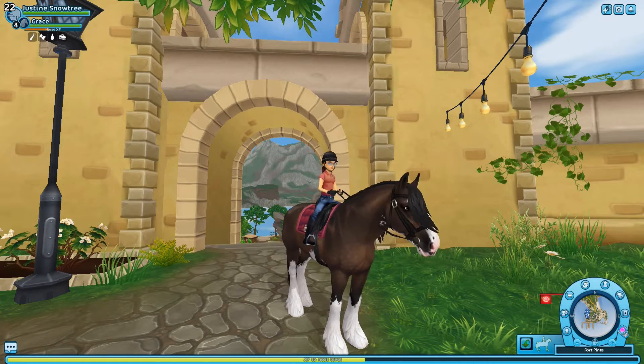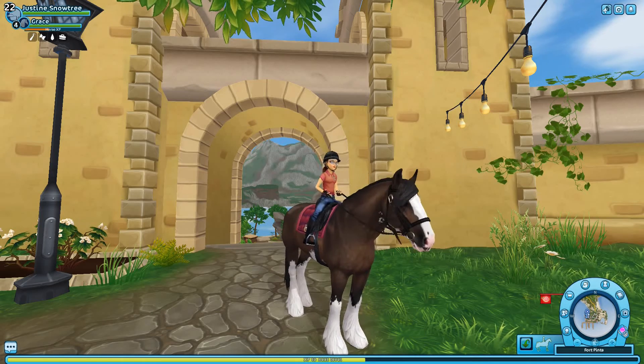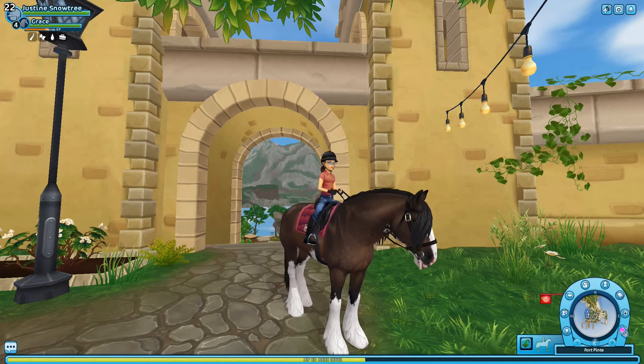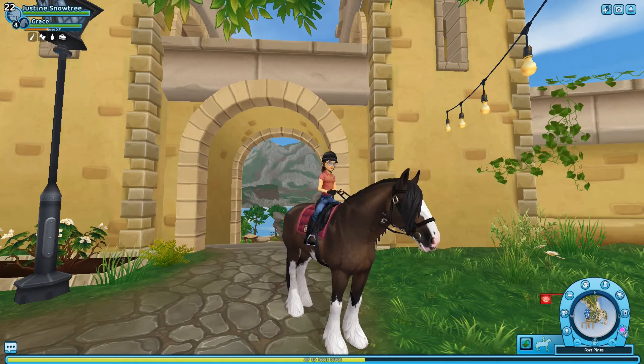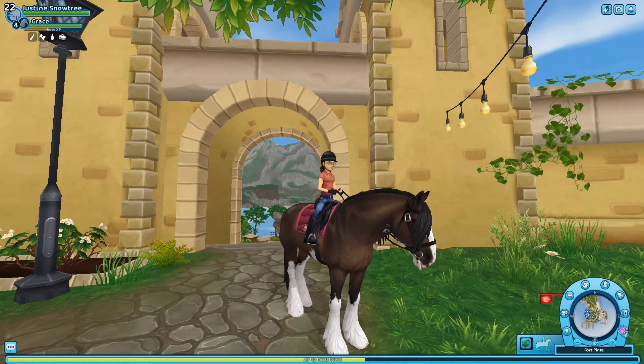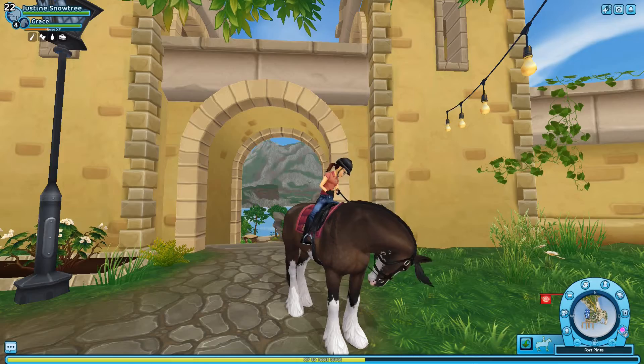Today's video is about buying the Galaxy horse that came out in Wednesday's update. It's a new appaloosa coat, and apparently this horse is going to be featured as the main horse in a book that's coming out in Swedish in a little bit. Let's go check out this horse.